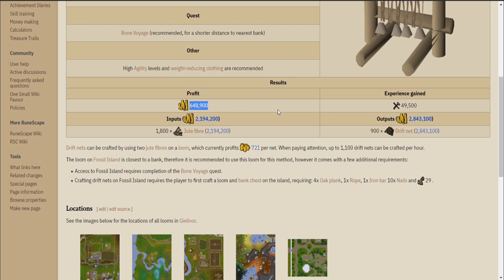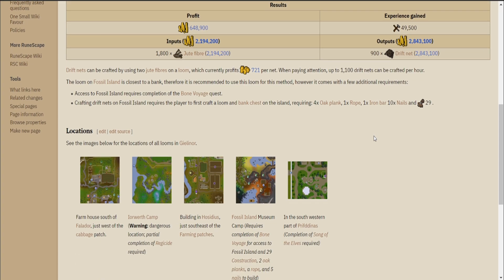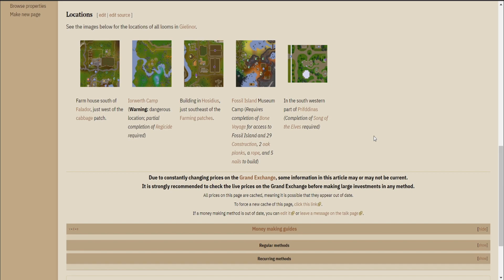The best method is to use the loom on Fossil Island since it is the closest to a bank. In order to do this, you will have to have access to Fossil Island, which means you will need to have completed the quest Bone Voyage. You will also need to make the loom and bank chest yourself, which is going to require 4 oak planks, 1 rope, 1 iron bar, 10 nails, and 29 construction.